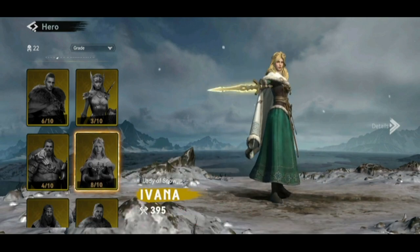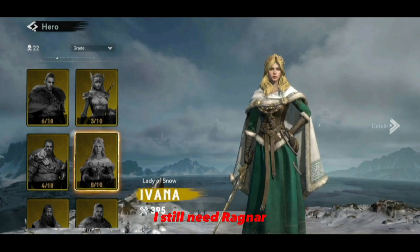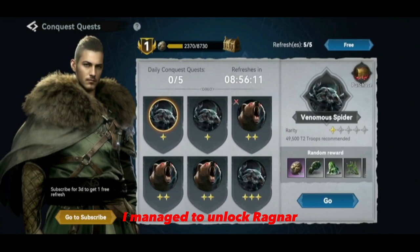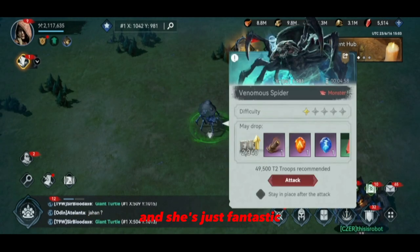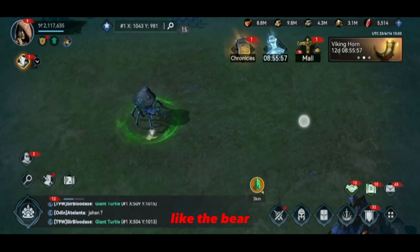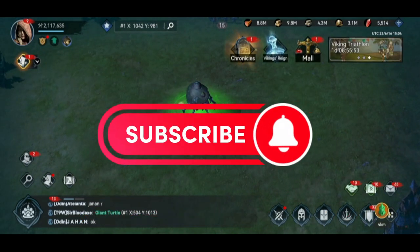I haven't unlocked all the heroes yet. I still need Ragnar — well actually I managed to unlock Ragnar, I thought I hadn't! I'll soon have Ivana; apparently she's the one we need right now and she's just fantastic. Currently I'm trying to take care of all our monsters like the bear, the viper, and the strange mushroom spider. Let me know in the comments if you've already passed this level.